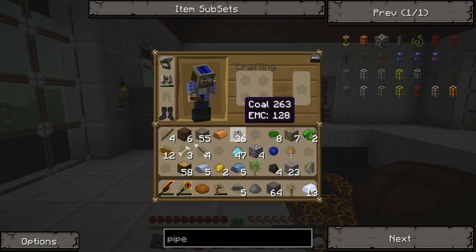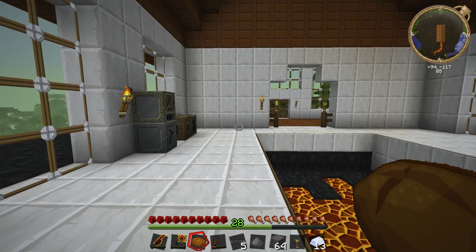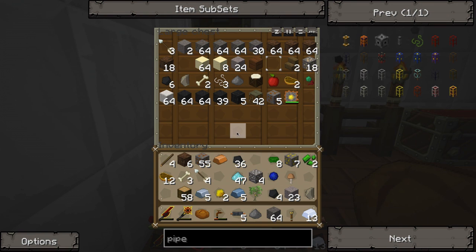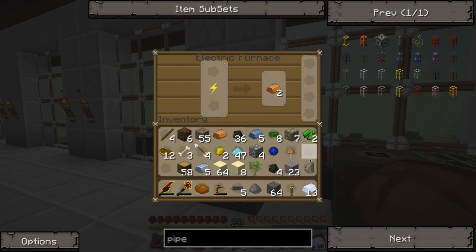We might have gold — look at that, we have seven. So we can make a few of these pipes; we don't really need many of them. Right now, though, the priority is glass, and since we used up all the glass — we never used up all the sand, actually. Got plenty of sand here. We're going to throw that into our electric furnace.